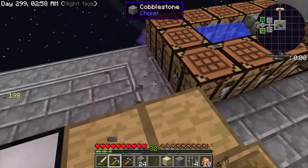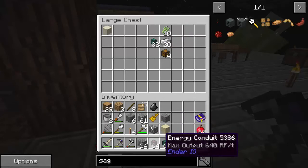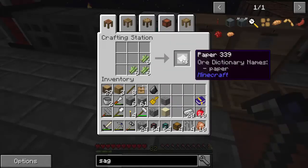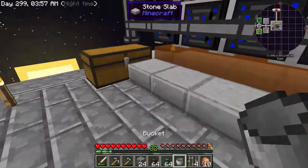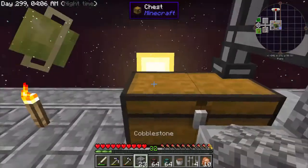Now let's get the item conduit and energy conduit. Then I want to make the basic filter. The basic filter just needs some paper and hoppers - we need four hoppers. I messed up, let me try again. There we go, four hoppers. Take the four hoppers and paper, make a cross, and we get our basic filters. Now we have our filters and everything we need.